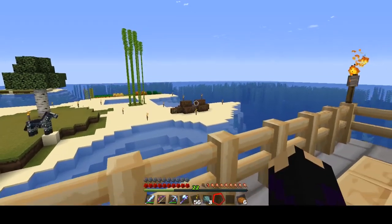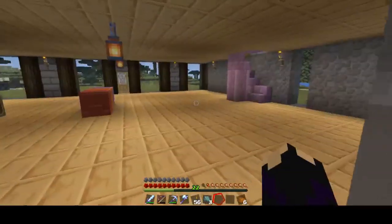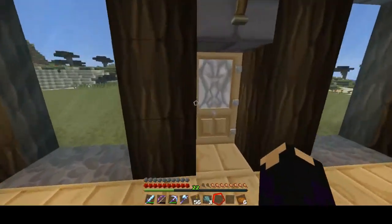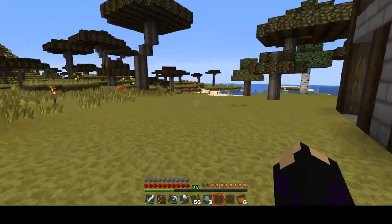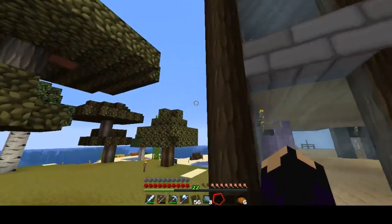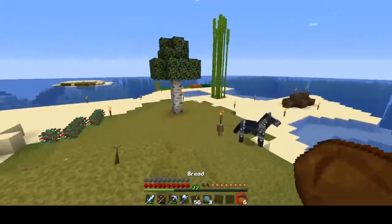I also made a cobblestone generator over there that looks like just a pile of crap, but promise you it's not. It's a cobblestone generator I wanted because I couldn't finish the second floor without more cobblestone — I didn't bring enough. So I had to make more, cook it, and then finish the rest of the building.